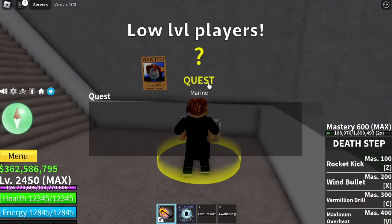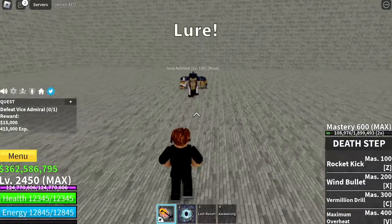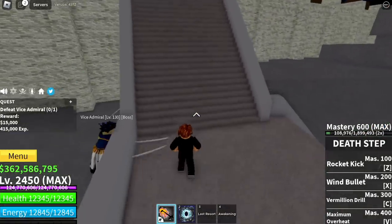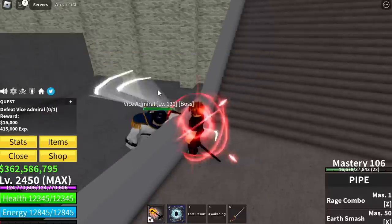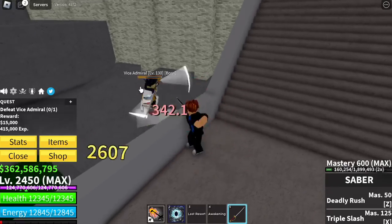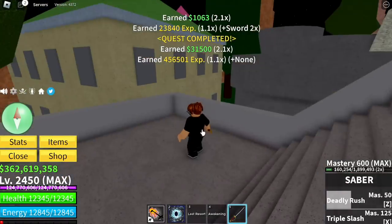At the Marine Fortress for lower level players, or if you're a bit lazy, you can do this: just lure the Vice Admiral boss and do the wall strat. Make sure to use your left clicks. Use a sword like Saber — just left click and server hop. Every kill can get you 15 to 30k in less than 15 seconds.